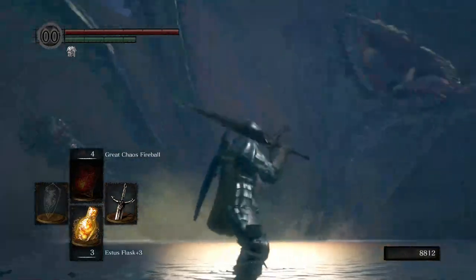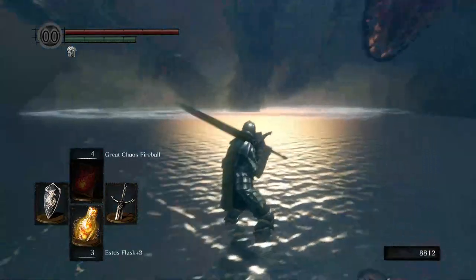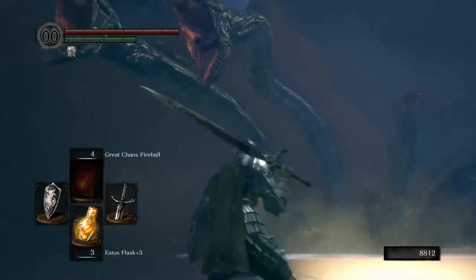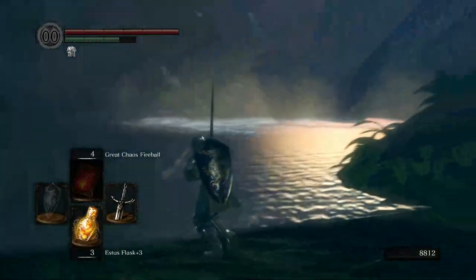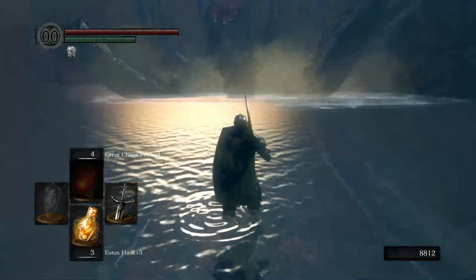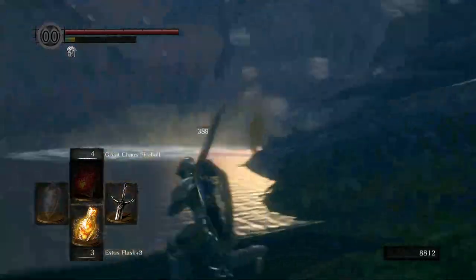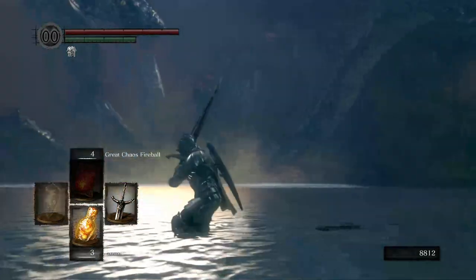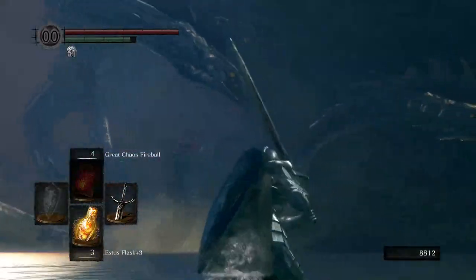I'm going to change into my Rusted Iron Ring since we're in the water. Good save. I think that did make me fat roll. You have to get close to him for him to not shoot. Once you get to this point he can't really aim for you — instead he's going to growl, so get your shield up and then just start smacking. Come down here with lightning resin and it'll go down a lot easier of course, because this is a dragon and dragons are weak to lightning.